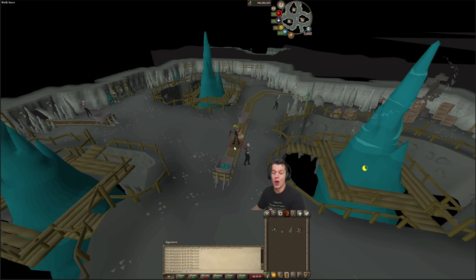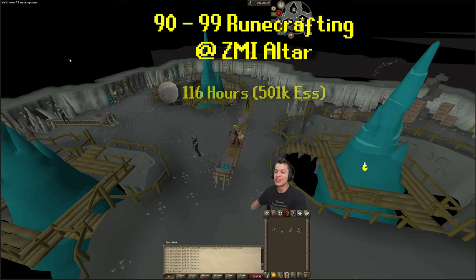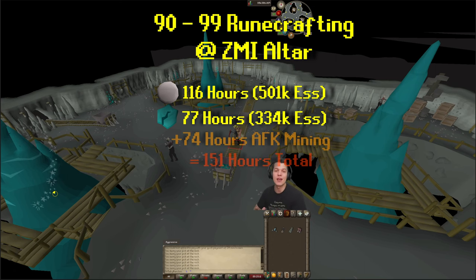ZMI is honestly the only viable use case for Daeyalt Essence. Breaking down the math: if you were to do 90 to 99 runecrafting at the ZMI altar, it would take you 116 hours total with just pure essence, and about 500,000 pure essence. But if you were to do it with Daeyalt Essence, it would only be about 333,000 Daeyalt Essence and would only take 77 hours of runecrafting, saving you 39 hours of runecrafting total. However, in order to mine those 333,000 Daeyalt Essence, it's going to take you 74 hours.